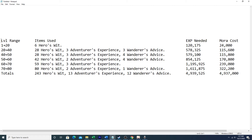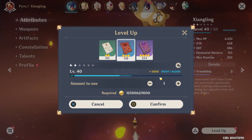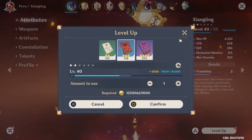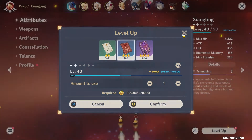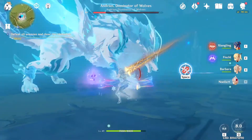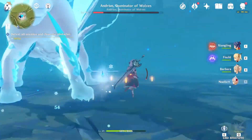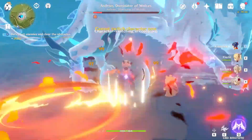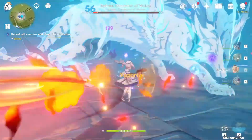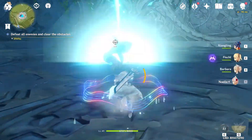You need 243 Hero's Wit cards — I've got 234 plus a bunch of Adventurer's Experience cards to cover the slack, so I'm pretty sure I have enough to level a character from level 1 to 80, and then I'll be scraping the barrel. Alright, happy gaming guys — that's it for today. I hope you enjoyed the video, please don't forget to like and subscribe, and I'll see you in the next video.